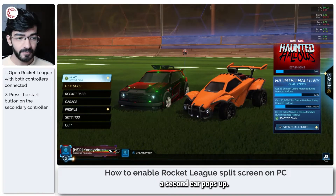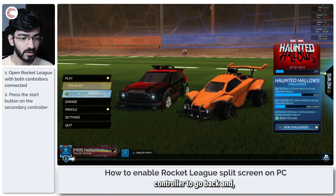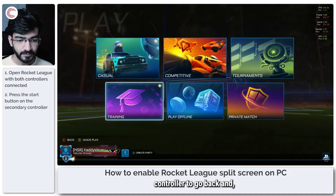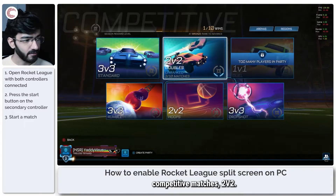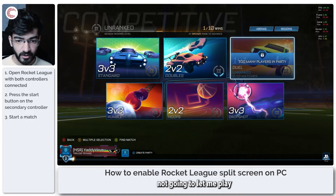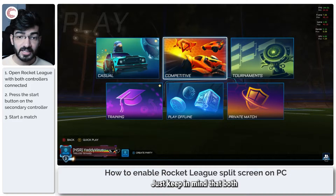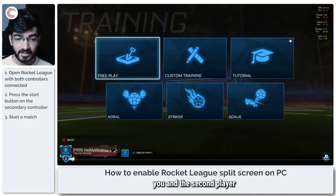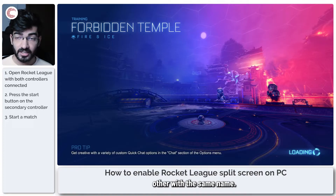As soon as I press this, a second car pops up. Now you can use your primary controller to go back, and you can jump into training or play competitive matches — 2v2 for example. As you can see, it's not going to let me play 1v1s because I now have two players in the party. Just keep in mind that both you and the second player will join alongside each other with the same name.